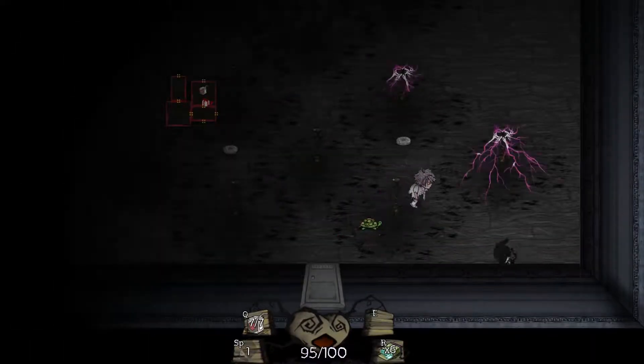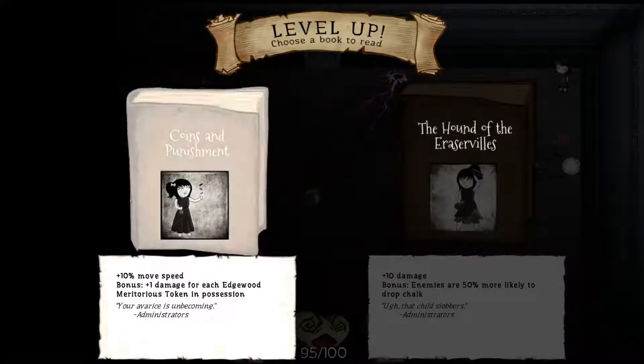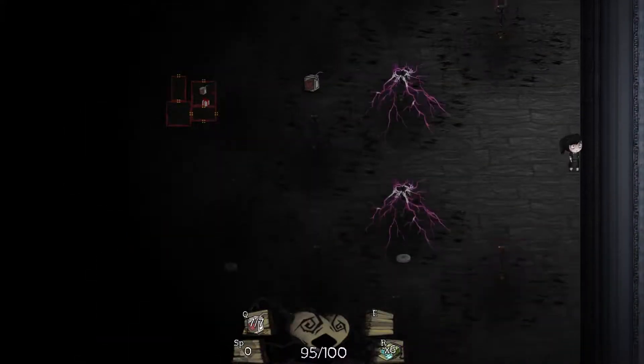We took a little bit of a hit, but we're gonna get the turtle - it's gonna give us a little bit of damage resist, I think 10% resist. And we got a level. So, we got 1 damage for each Edgewood Meritorious Token, or we got 10 damage and enemies are 50% more likely to drop chalk. I'm gonna boost up the damage right now.